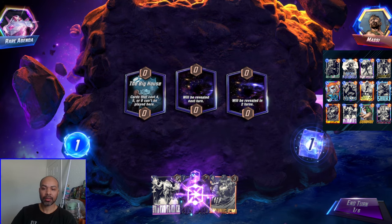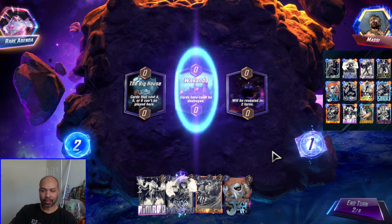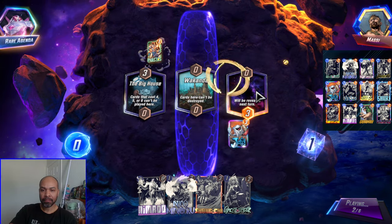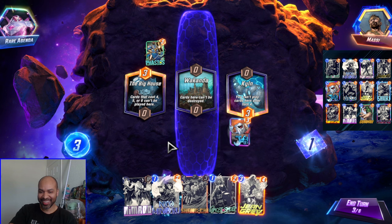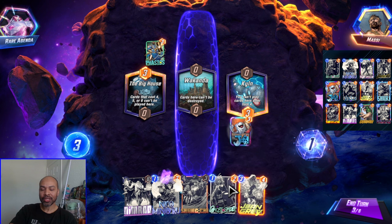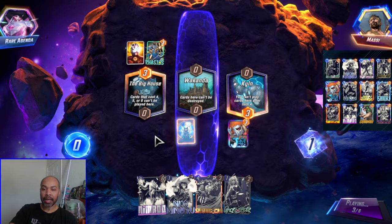Next up we have Masi. I don't want to play the Niko just yet. I will definitely play Jeff next turn. They are an Arishem deck. I play Jeff into the Unknown. If I draw into Jean Grey, I want them to play their big cards outside of Wakanda.